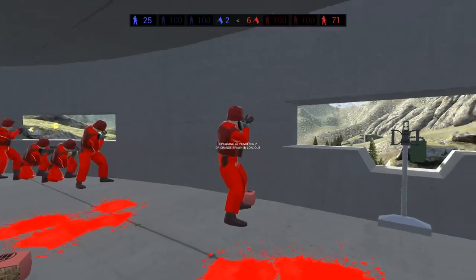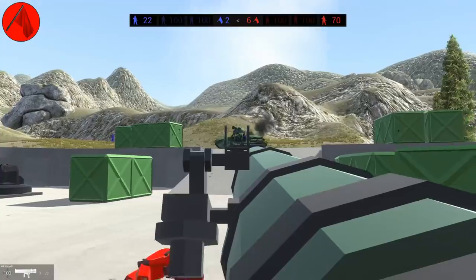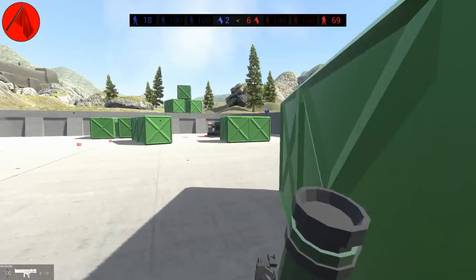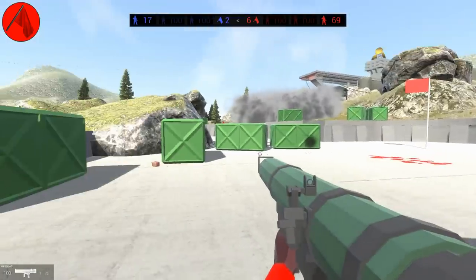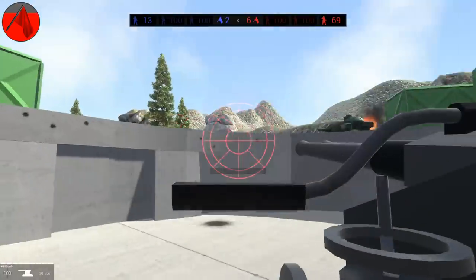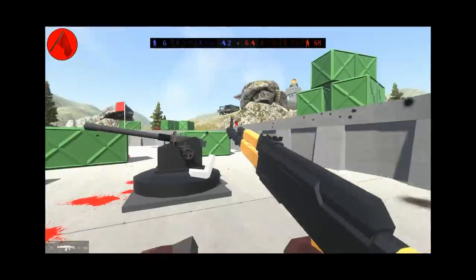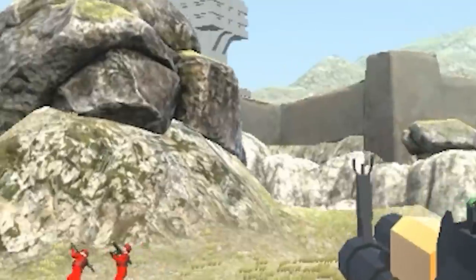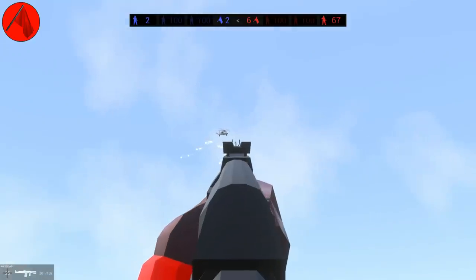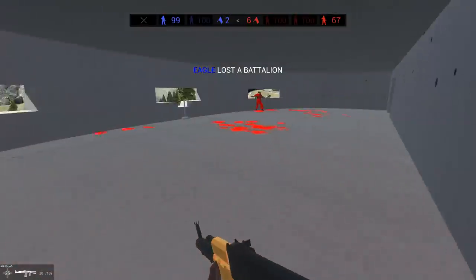Let's try out the other bunker complex, playing as both sides to see the difference. We disabled the Rhino - disabled then destroyed. I love all these boxes, a lot more cover. The anti-aircraft gun is a little bit protected but you can't really reach these guys. I love this map - look at the Citadel over there with air force flying overhead, the enemy team has helicopter support.